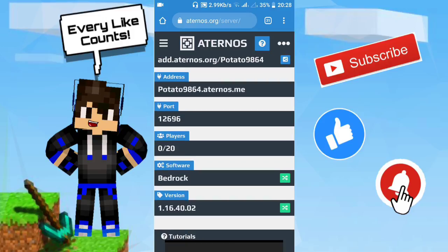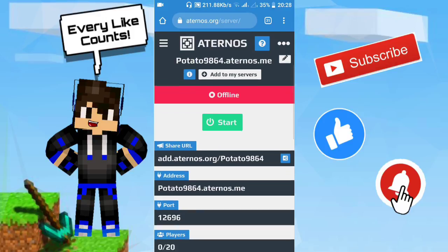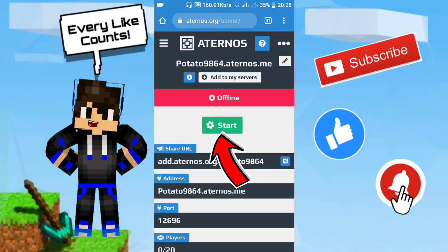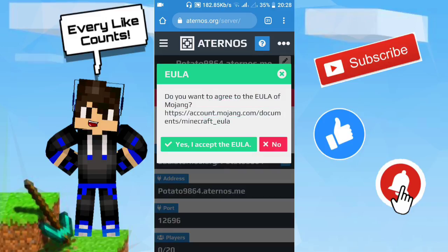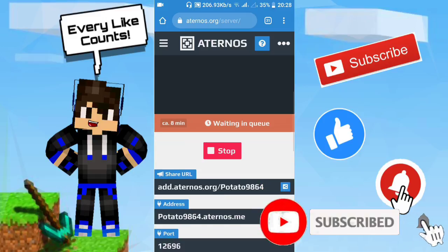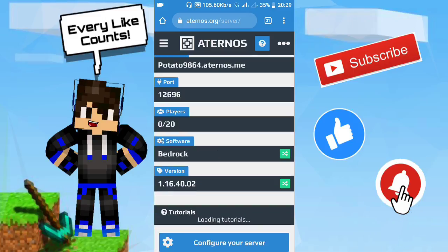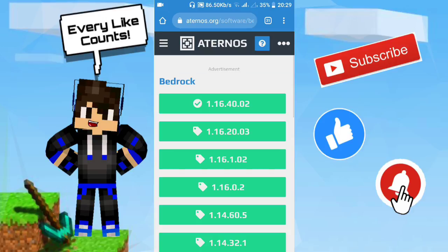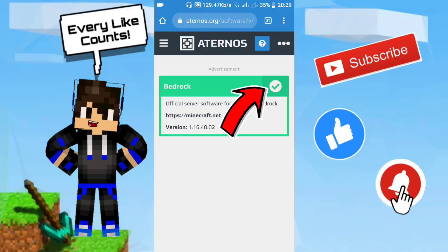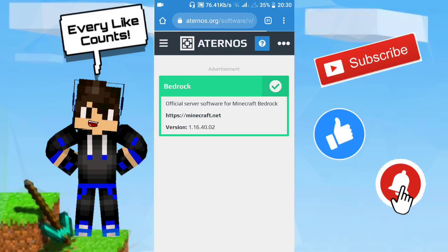After loading, you'll see the address — mine is called 'potato' something — and don't forget about the port; it's not going to be the default port. You can have 20 players, though you may be able to add more. Copy the address and the port. Before going to Minecraft, click Start to start the server. It will ask if you agree to the Mojang EULA — click Yes. Wait a bit until your server starts. You also have eight minutes until someone joins. You can also change the version or software — I'm using version 1.16.20.